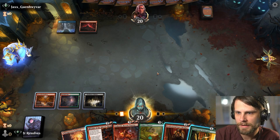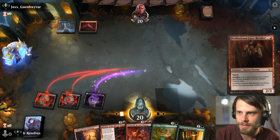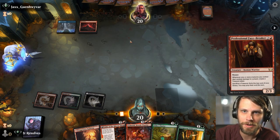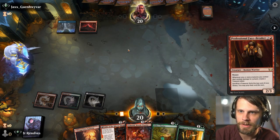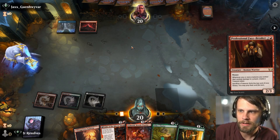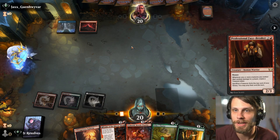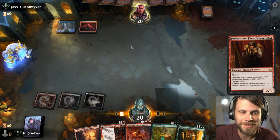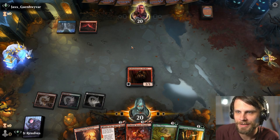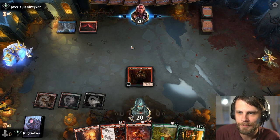We have a couple of options, but I think what I'd like to do is at least try and get the Professional Facebreaker. My assumption is we're up against a Jawari disruption deck, so I kind of expect this to get countered. I've bot matched with this, but I have not actually played on the ladder — this is a brand new experience. Wow, it actually landed. I am very surprised. I fully expected them to kill this, but they didn't.